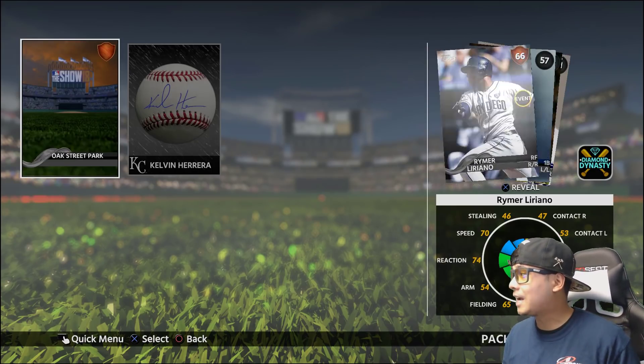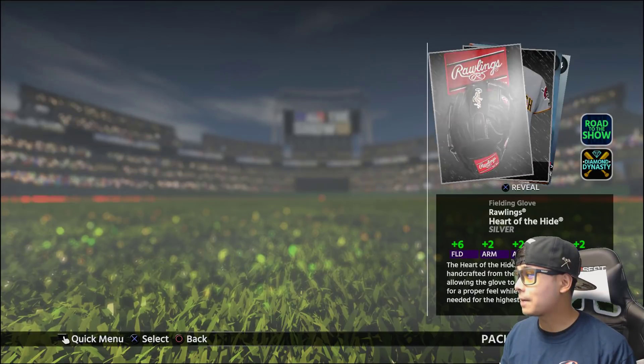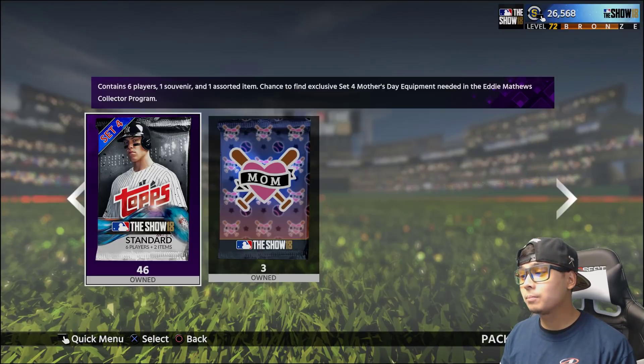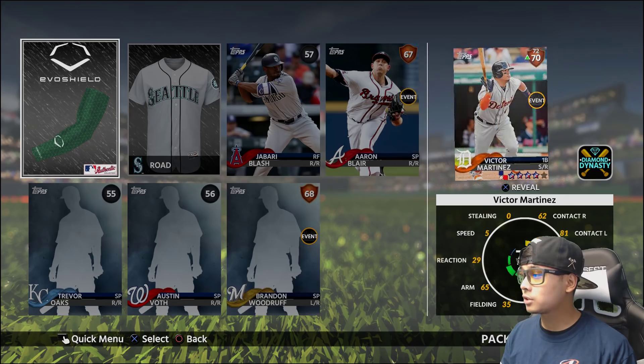We've got 48 more to go. Let me know what you guys have pulled. The last diamond I pulled was — it might have been the Jim Palmer. Or was it the set exclusive? Yeah, it was the set exclusive — Yu Darvish set exclusive — we were able to sell for like 30k, and that was very good.